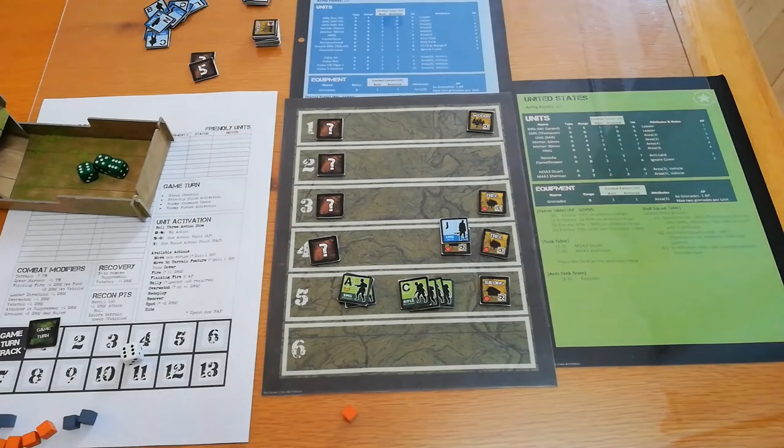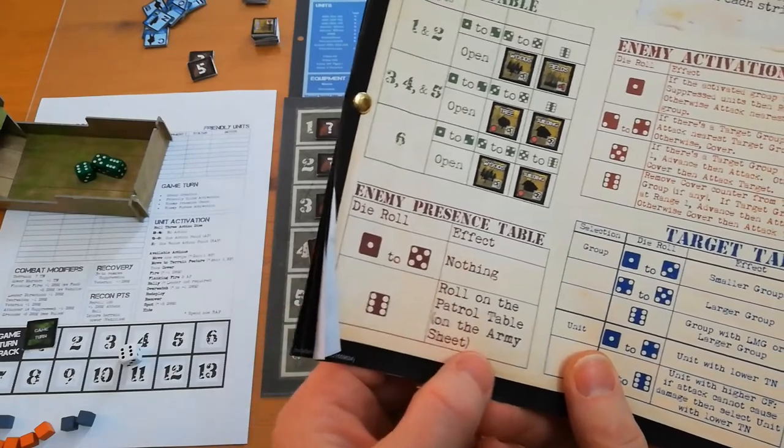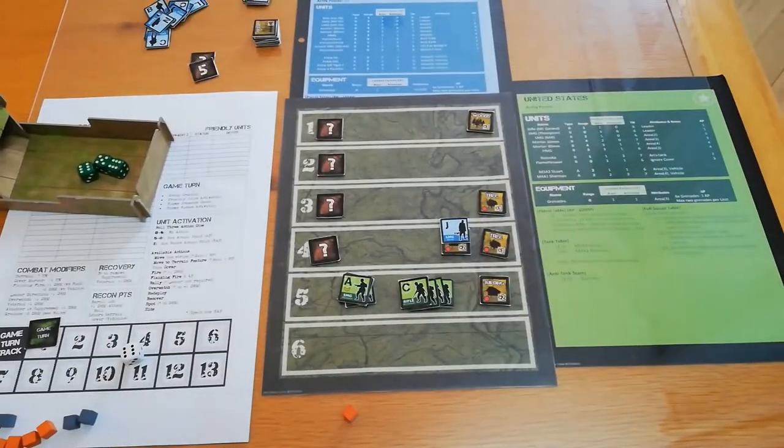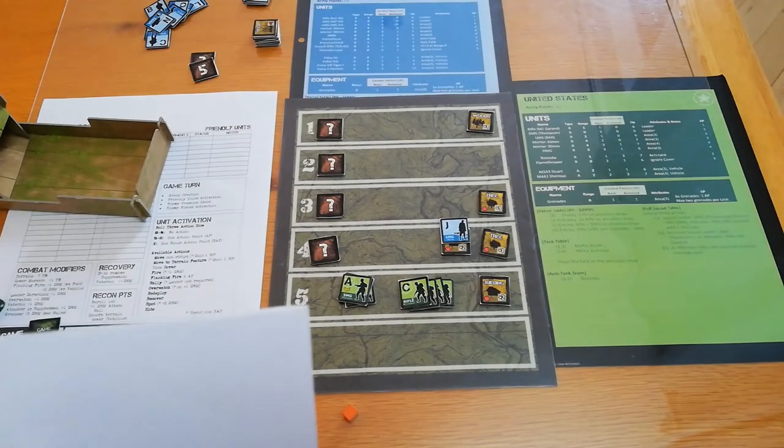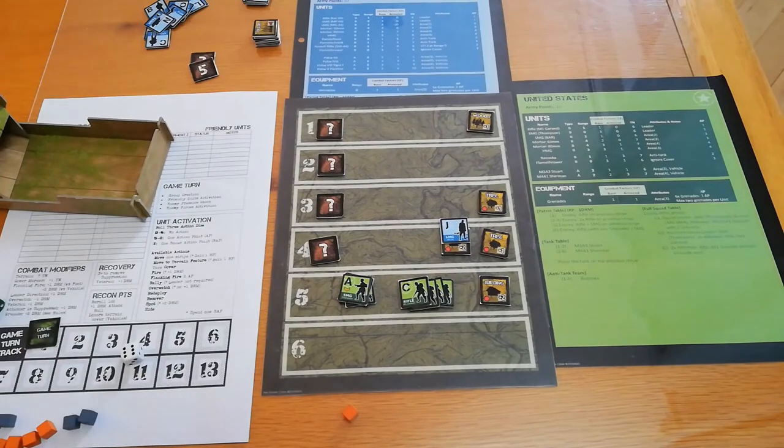Now we do the enemy presence check. If you have one or zero enemy units on the board, you roll on the enemy presence check table. On a one to five nothing happens; on a six you roll on the patrol table. We roll a three, which in mission one means no further enemies. We move on to enemy activation.